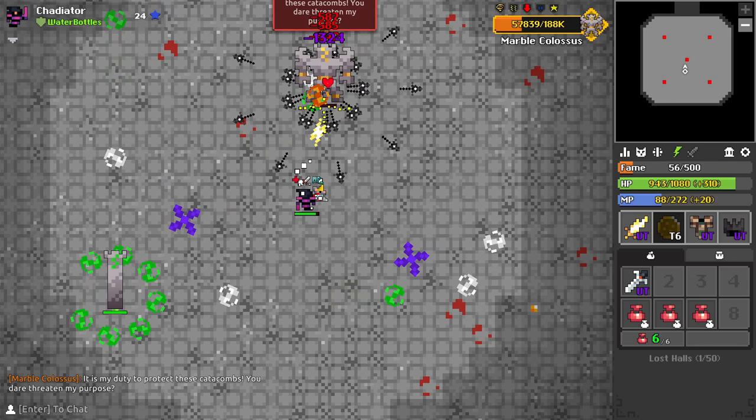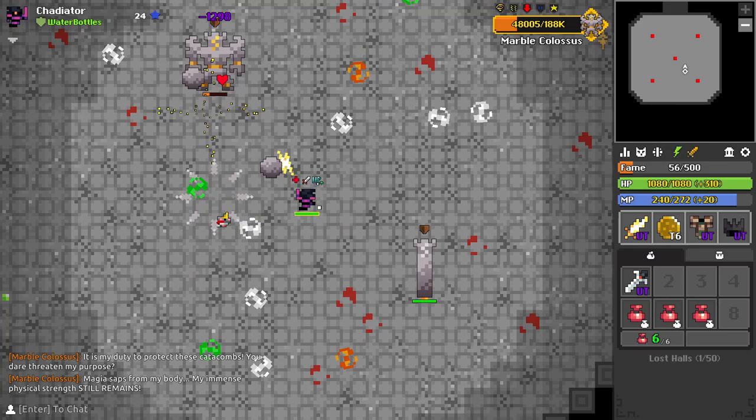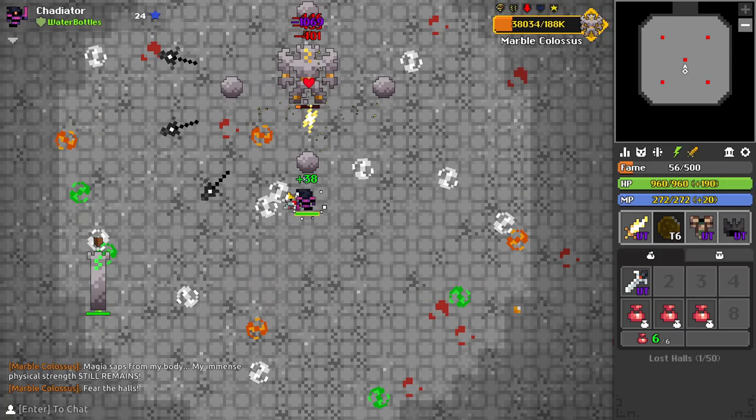Now for the next phase — this is basically the break you get before the hardest phase. The best way you can prepare for survival is by getting the boss to a sliver of health just above 10% of his max and cycling tower spawns.